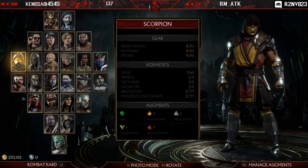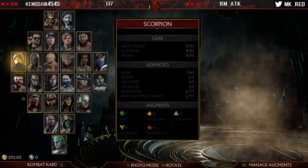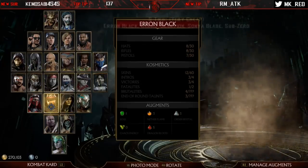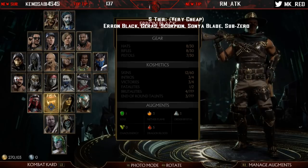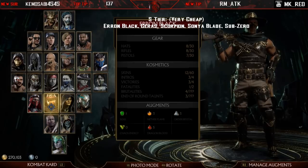I have five tiers. In the S tier — what I call the very cheap tier — we have Erron Black, Geras, Scorpion, Sonya Blade, and Sub-Zero. Erron Black has gun parry and rifle stance; they pretty much immobilize opponents and make them want to stay still and be patient. This synergizes so well with his acid vial because they start taking damage over time. He's got his boot drop 50/50 with his slide, great for conditioning people scared to move in neutral. He has one of the best fatal blows in the game and great string mix-ups.